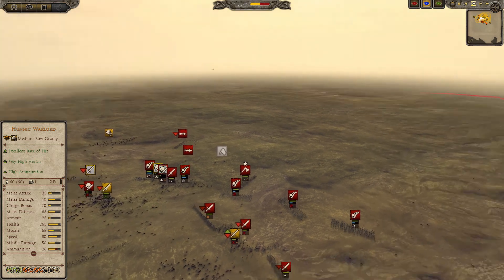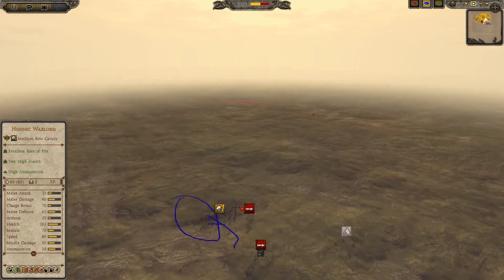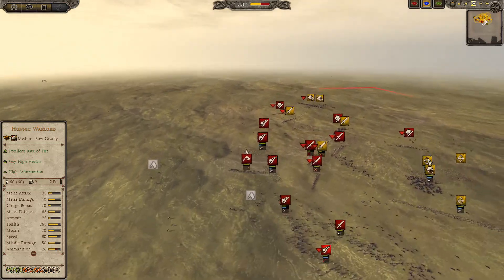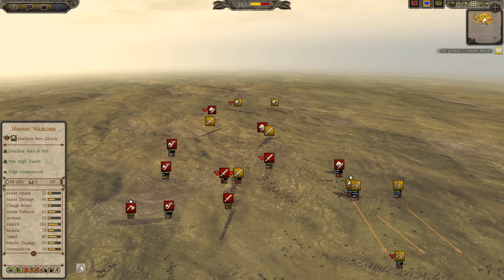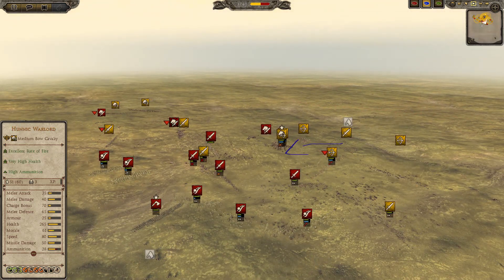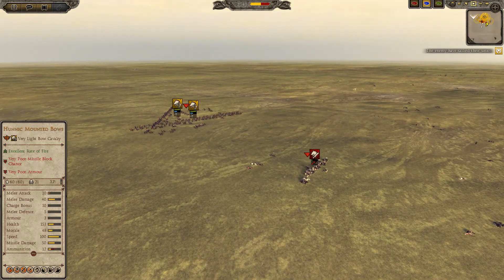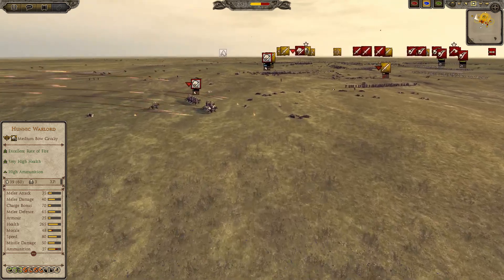I've got archer cavalry in very nice advantageous positions — a couple here, one here. I'm going to charge straight into his Nordic skirmishers with them, and you can see the powerful impact damage these units have, even though they're very light units, just destroying Nordic skirmishers on the charge. I'm forced to charge in with my Hunnic warlord against his heroic cavalry to pull back my war archers. The Hunnic warlord is going to do terribly against these units, but I've got a war warrior to support there. War warriors are breaking through, destroying his Nordic horse lords.